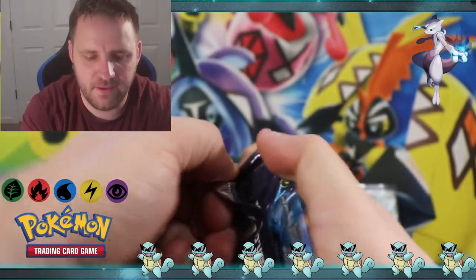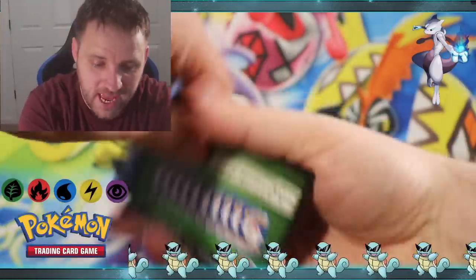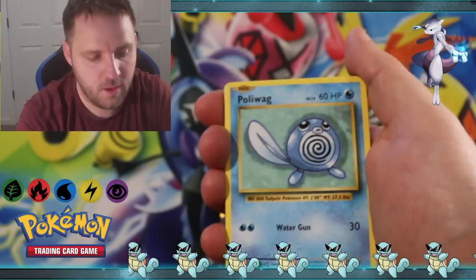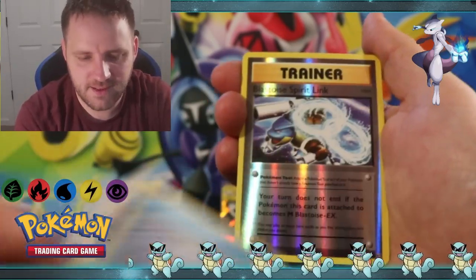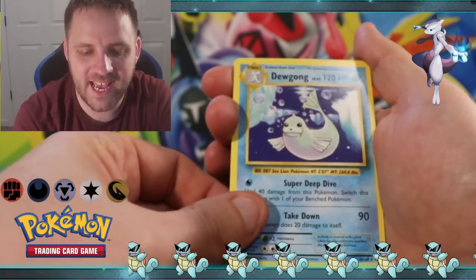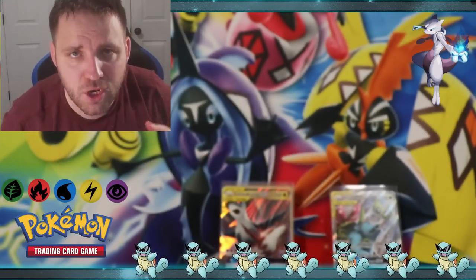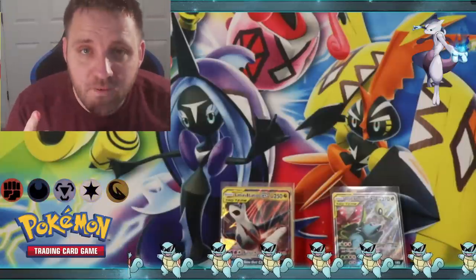Last pack in the first tin is an X and Y Evolutions. I do not have the energy game memorized for this one - if there's an energy I'm going to guess Steel. We got a Voltorb, Poliwag, Sandshrew, Diglett, Seel, Blastoise Spearow Reverse Holographic, and our rare is a Dewgong, followed by Magmar, Team Rocket Supporter, and Revive - the most annoying item to get in Pokémon Go. Awesome luck for the first tin!